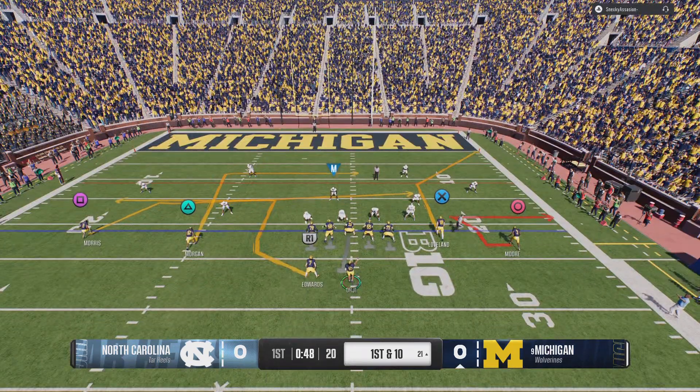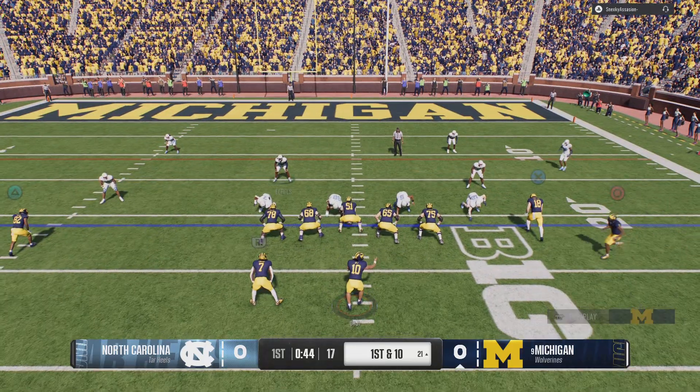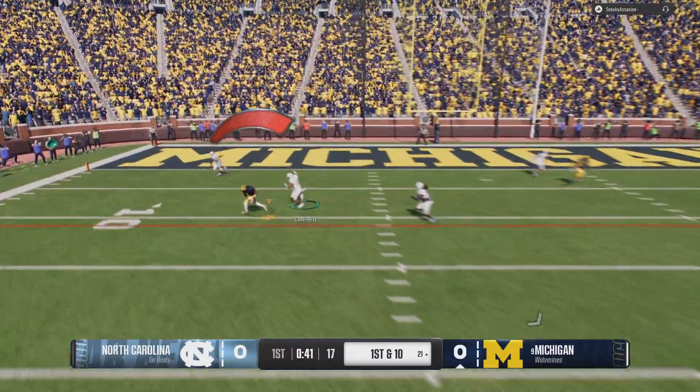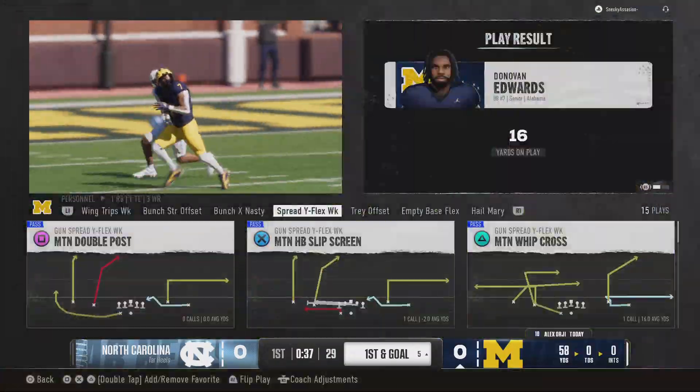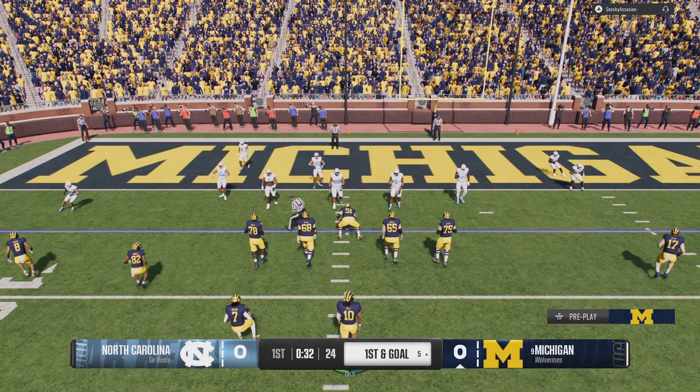Don't force anything. Take your time, and he finds his man for the first down. Really good job by seeing the defense, understanding that they're dropping back and taking away most things. Get the ball to the running back — he can make plays after he catches it. Nice job by the quarterback seeing the situation and where to go with the football.